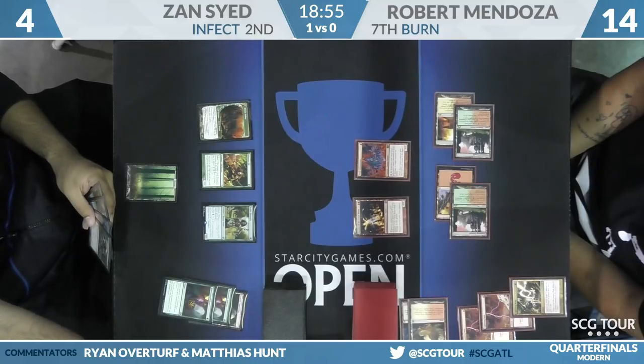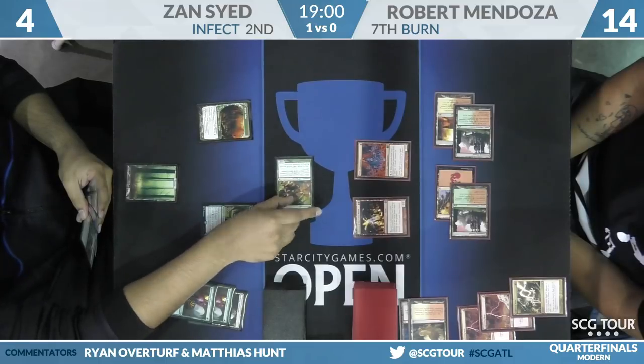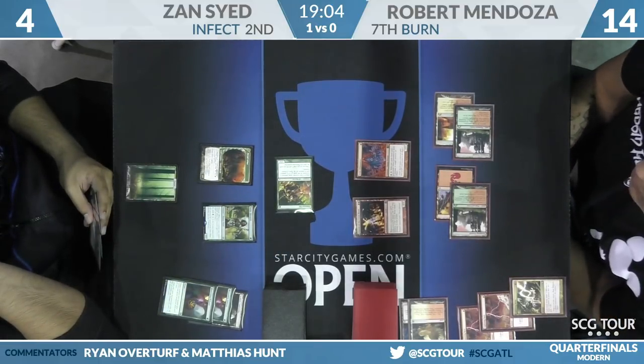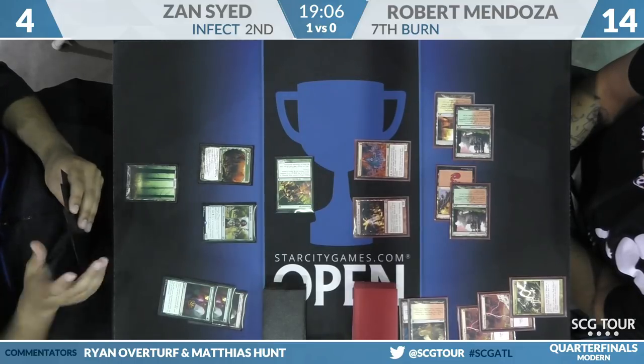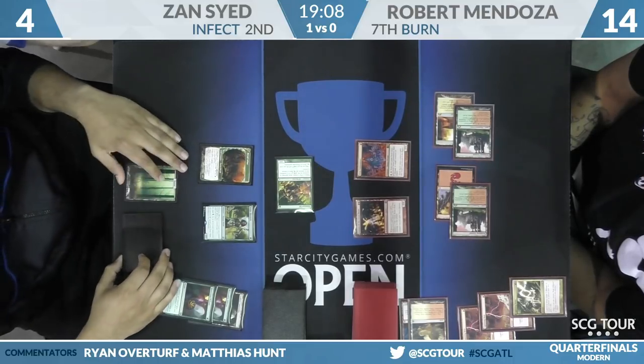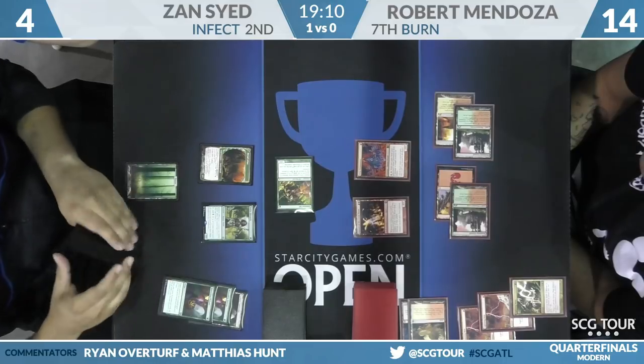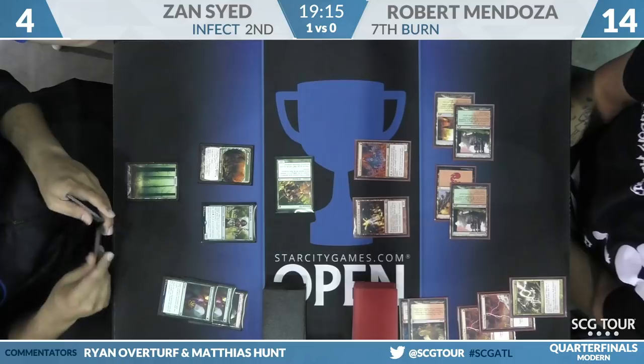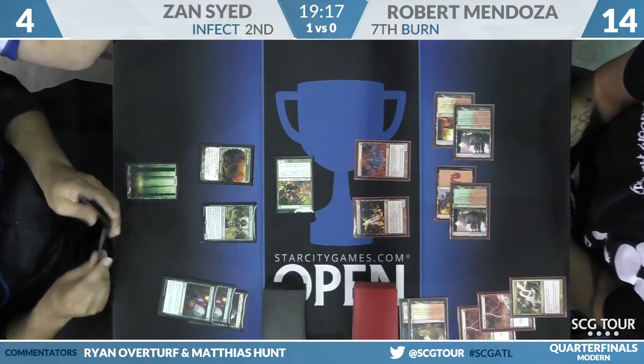Looks like he has Mutagenic Growth as some of the pump spells, and you actually can't cast those for zero anymore with Eidolon. Here is Glistener Elf exalting to a two-two. Mutagenic plus Become Immense would do it with three mana. I think Zan was setting up to topdeck the Become Immense — I'm not sure that's in his hand.